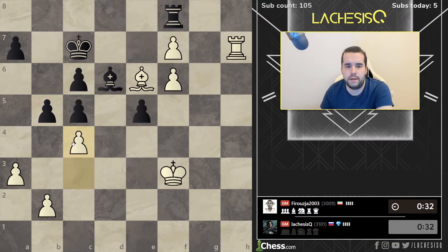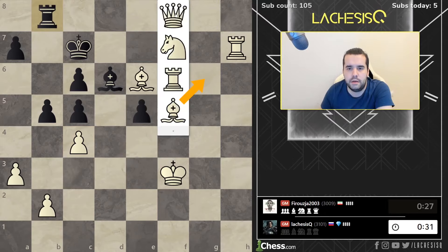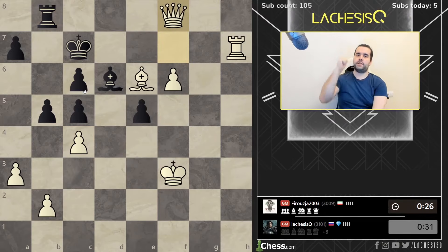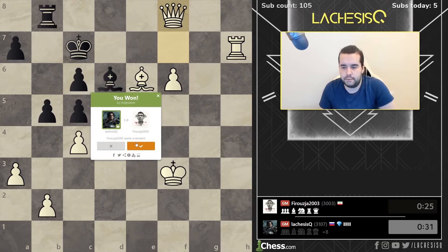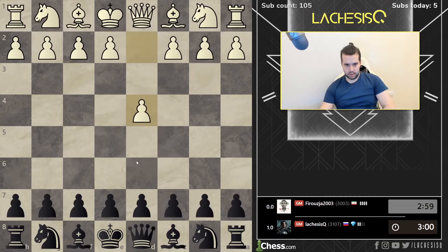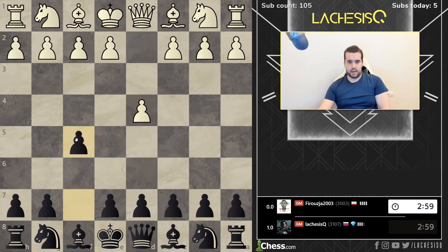Okay, c4. Let's close the queen side. Now we just come here, here, and so on. With the check. Very strong move, with the check. Very strong move. Okay, let's go for Dutch.